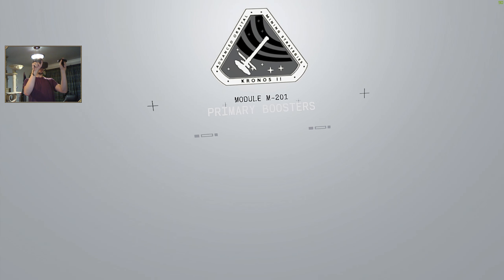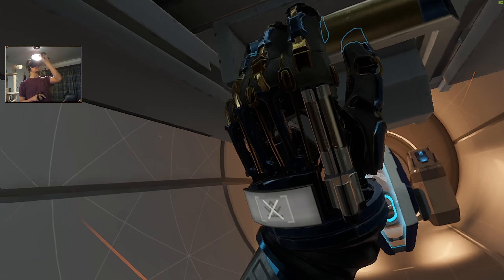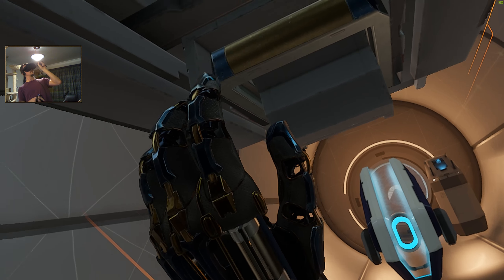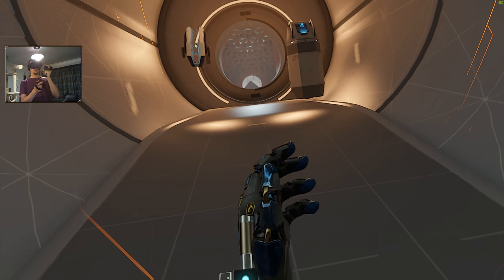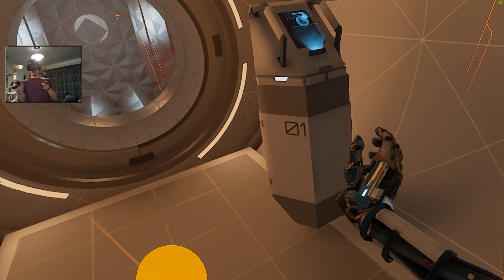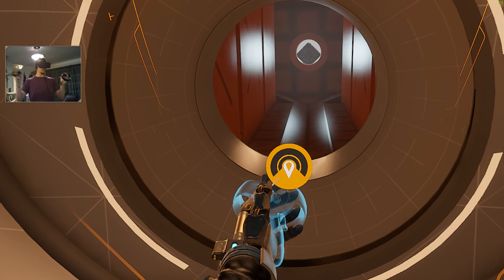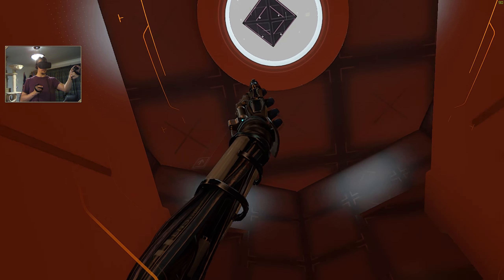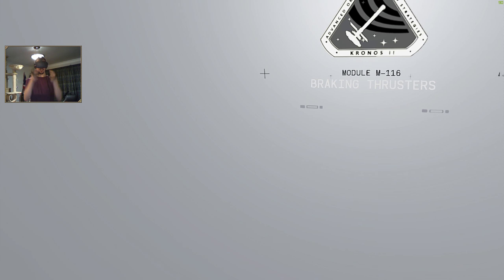Obviously wrist-mounted boosters are good for tiny bits of navigation, but really what we want is the big thrusters. Your EVA pack allows you to boost forward in the direction you are looking. Please exit the activation pod and use your EVA boost to reach the console ahead. Now boost to the end of the hall — this boosts us in the direction we're facing rather than where our hands are going.